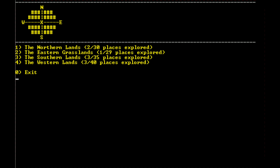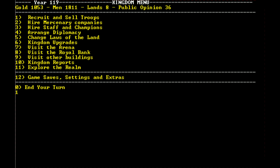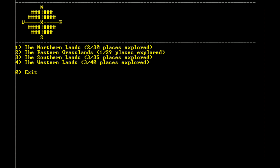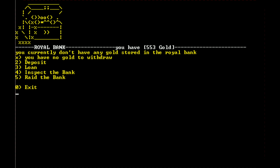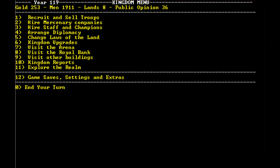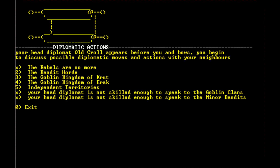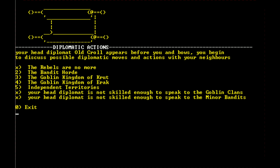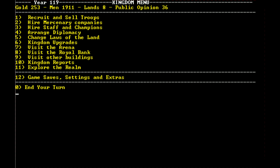Let's do some exploring — we'll go to the eastern grasslands again, wander aimlessly. I could buy some slaves; it is helping. We should also pay off some of our loan so we don't forget. How are the bandits looking now? 129 men, they've got four lands — I want all of those lands, every one of them. We're going to keep attacking them until their lands are my lands.